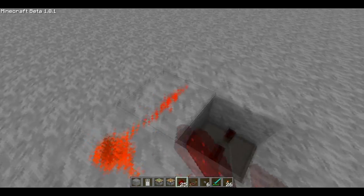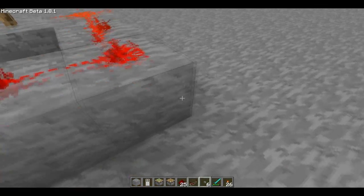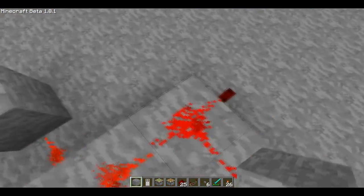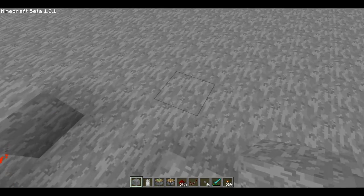I have Redstone going all the way through right there, one right here. I have a torch right here, that should go depowered. I need a stone block here — not there, here, and here.